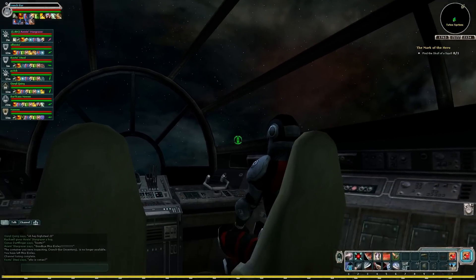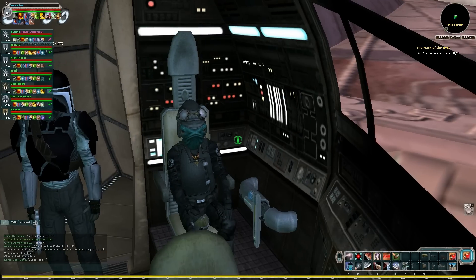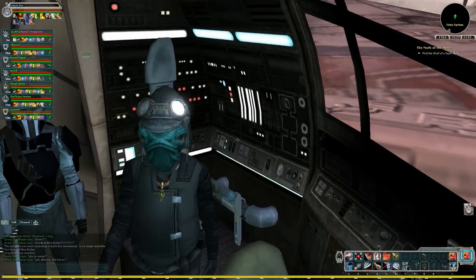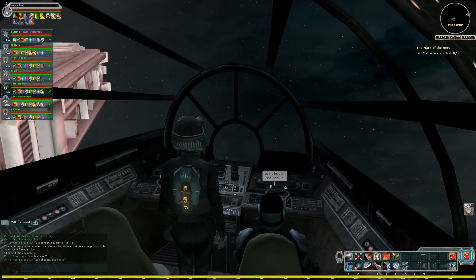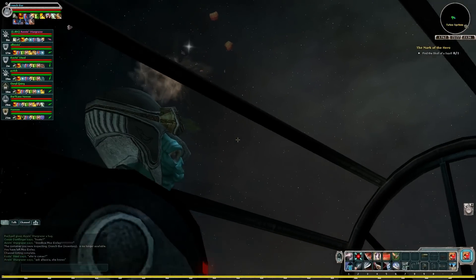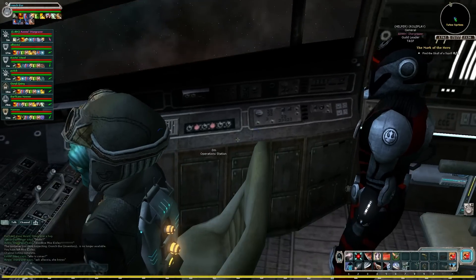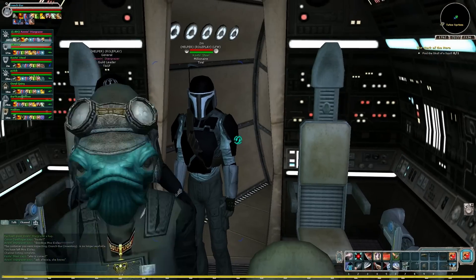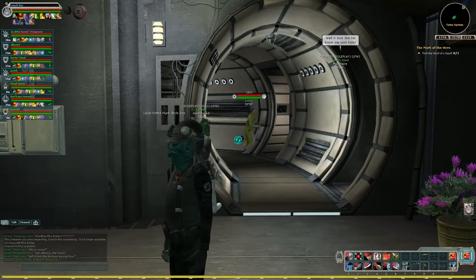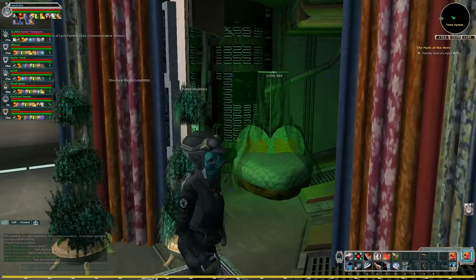Hey, welcome back everyone. We're going to be doing the next instance, Imperial Star Destroyer. Right now we are aboard Eowyn's mighty 1300. I'm just kind of showing you the outside of the ship right now. This is a player ship — this is Eowyn's ship. Probably somewhat reminiscent of Han's ship, considering they're the same make. And yeah, you can decorate these player ships, the ones large enough to walk around on.